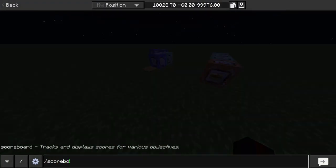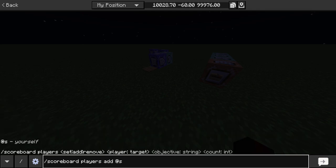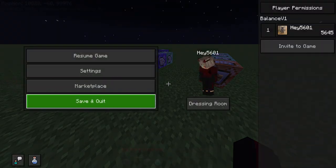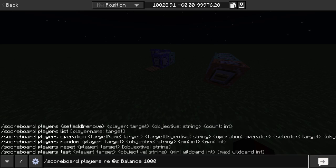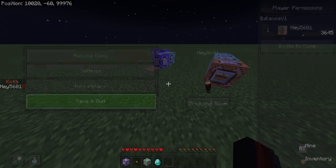If you're wondering how to add money to yourself, do slash scoreboard players add @s balance 1000 — it'll add $1,000. You can change add to remove to remove money, so remove 1,000 will take $1,000 off.